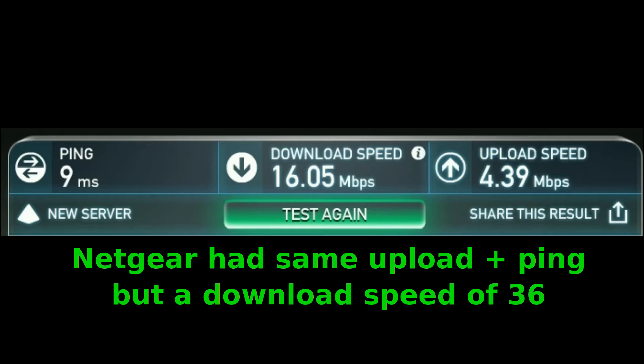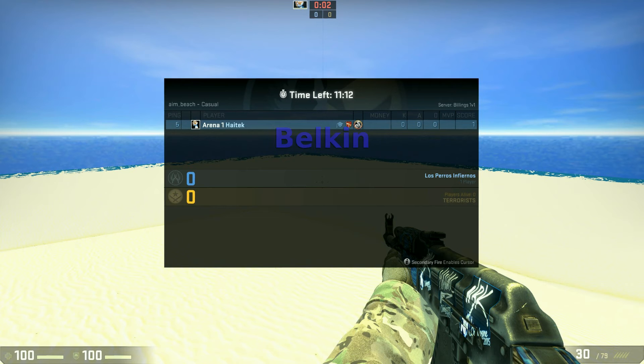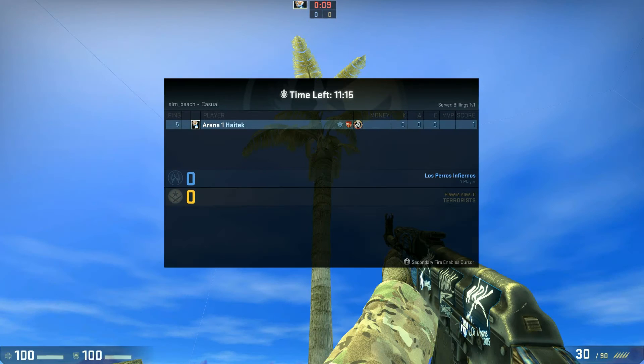I decided I should try testing this by playing some games. I loaded up Counter-Strike: Global Offensive and joined a server running on my local network so there are no external factors influencing performance. After messing around a bit and waiting for the ping to settle, I noticed that both cards produced the same ping. Maybe Counter-Strike wasn't that intensive a game.